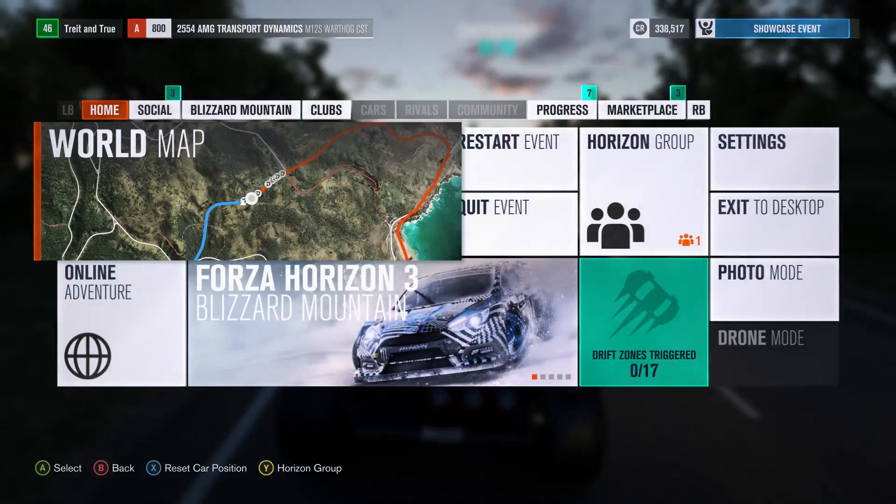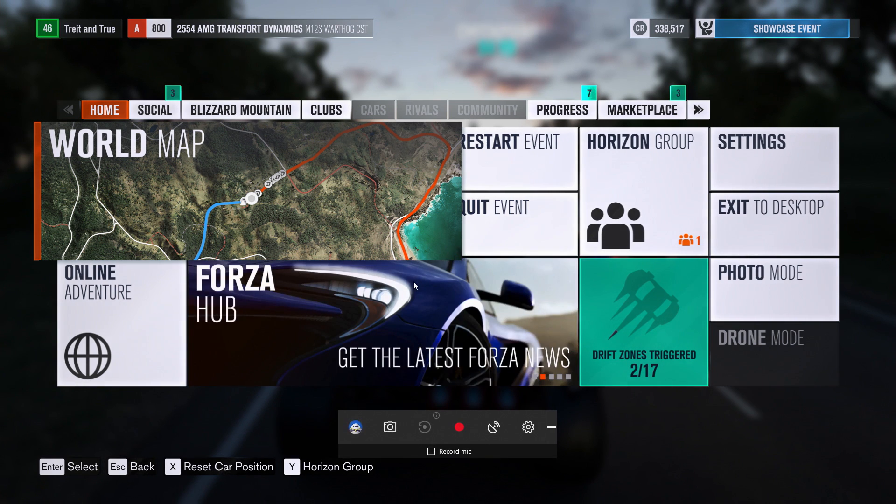How does Game Mode work? No matter what game you're playing, press Windows+G to pull up the game bar and click into Settings. The option to enable Game Mode will be right there.